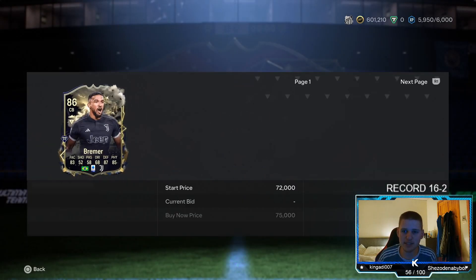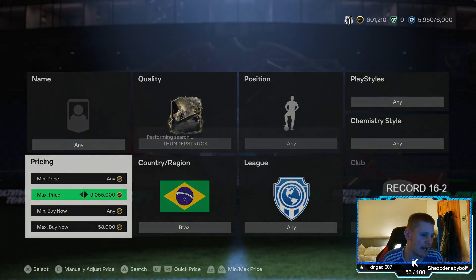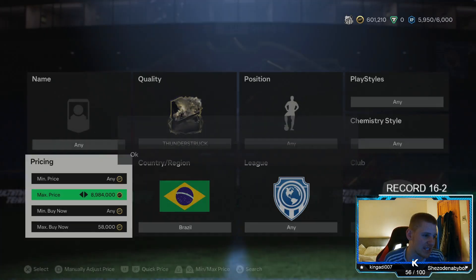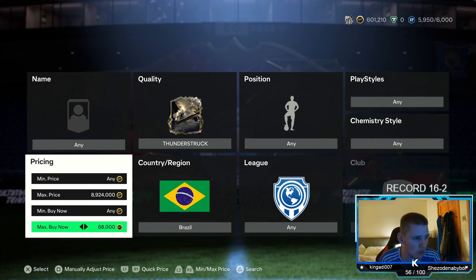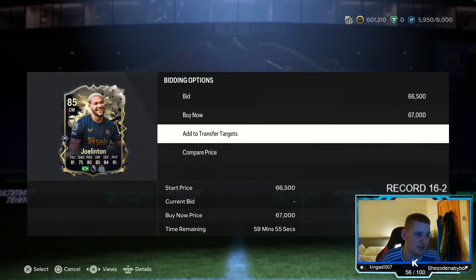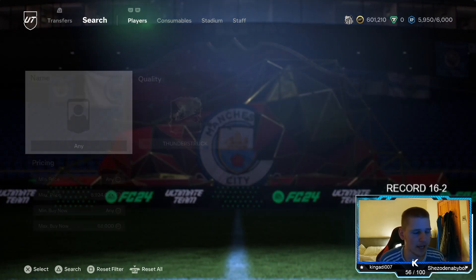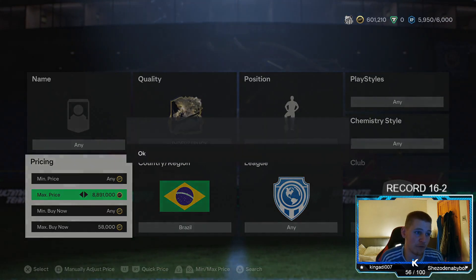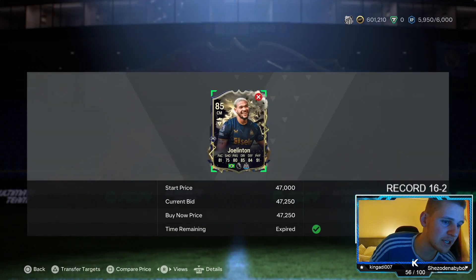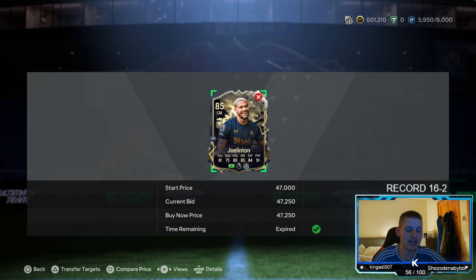I've absolutely bottled that - missed one at 58k. We would have made about 5k, 2k profit off that one card selling for 63k. If you pick up a Joe Linton as well, he's like 57k, and you can probably sell him for 57k - look, he's selling instantly. That's another 5-6k profit off him. Oh - someone got a card at 47k and it sells for 67k, that's 20k profit someone just made off that. We're going to leave that there and jump into the second method.